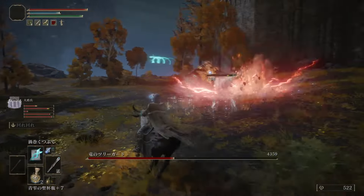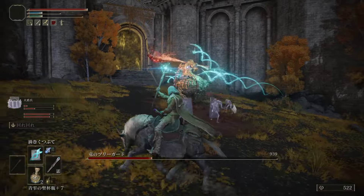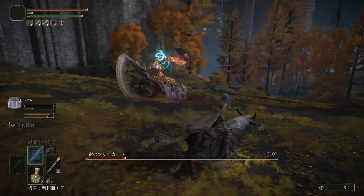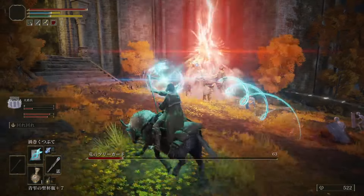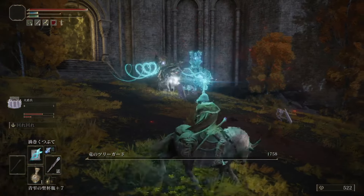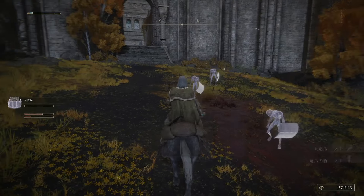This is the Draconic Tree Sentinel, keeping us out of Leyndell. I'm not going to go into Leyndell quite yet — I'm going to go through the underground and advance Ranni's storyline. The summon I'm using here are the Great Shield Wearers. They're lasting a long time here. I haven't gotten any of the tanky single summons yet, but in the meantime I'll use these guys.